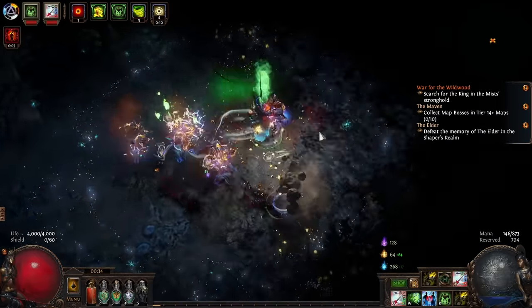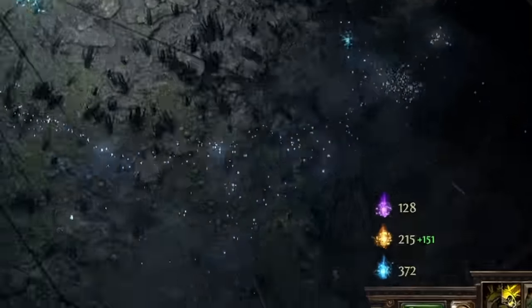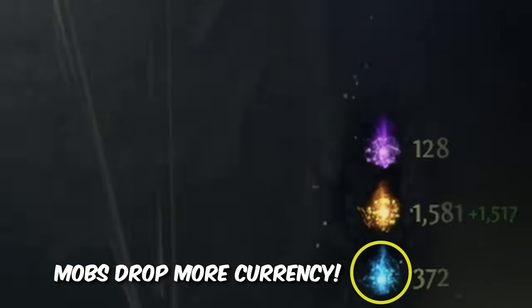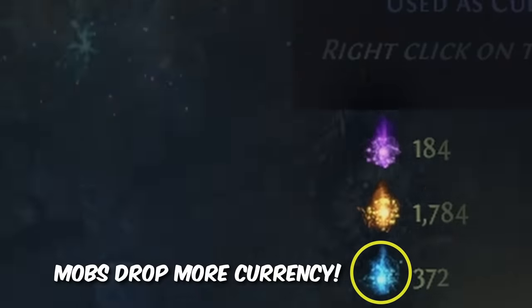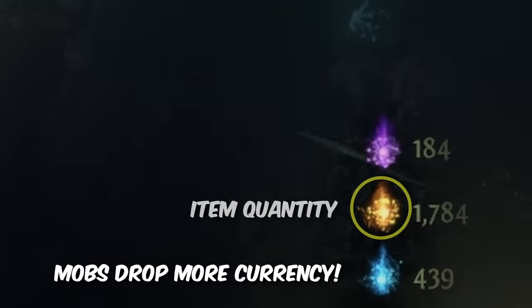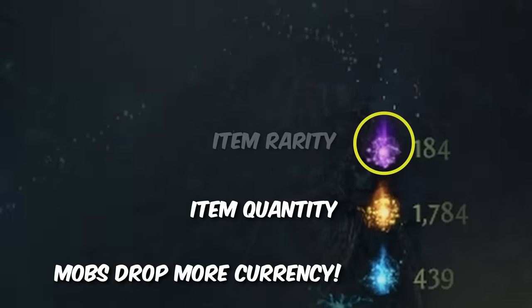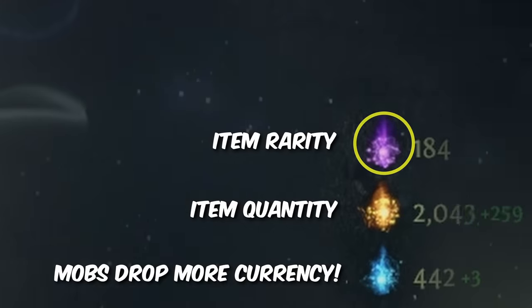The league mechanic allows you to scale two of those mods and adds a third. As we run the league mechanic we get three different kinds of wisps. The most important wisp to get is the primal wisps, or the blue ones — this wisp greatly increases the chance of monsters in your map to drop raw currency over other items. The next is the vivid or yellow wisp, which directly scales the item quantity on your map. And finally we have the purple and wild wisps which increase item rarity, helping arch nemesis monsters to drop even more divines.